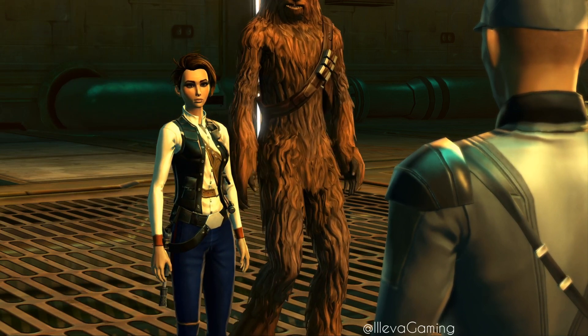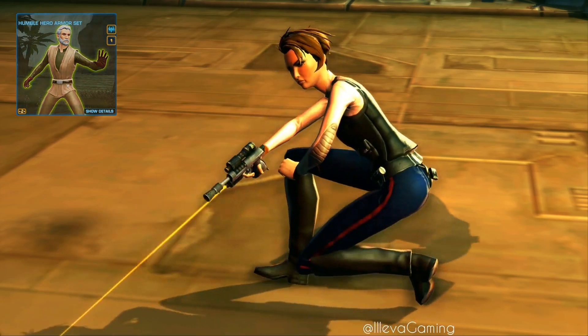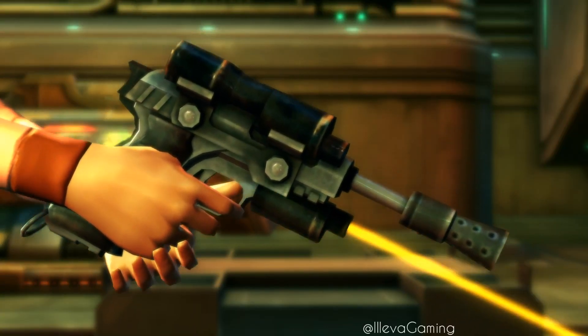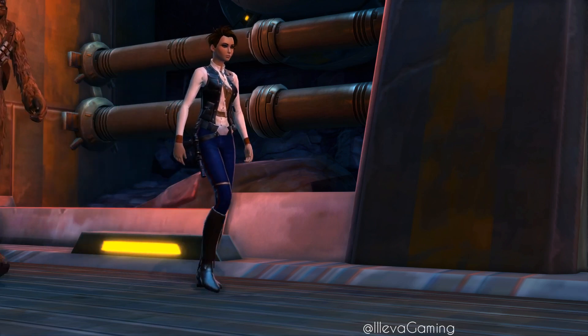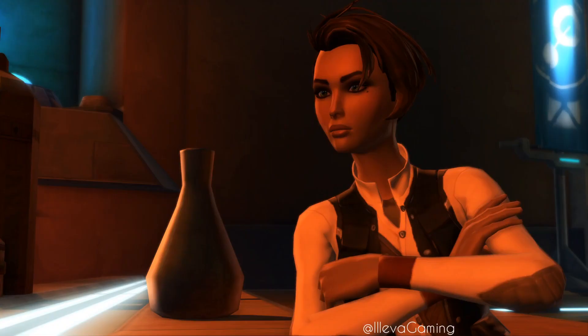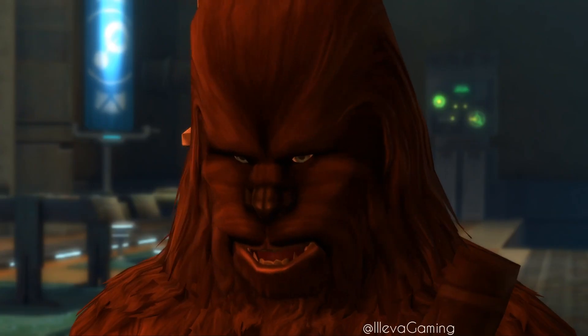Last but not least, I am using the Humble Hero boots. I find these are some of the most perfect boots for the Star Wars universe look. They look like riding boots in the same way as George Lucas chose to use in the late 70s, early 80s, and they fit perfectly with the black and light gray dye that you have from the chest piece. So you get the overall Han Solo look.